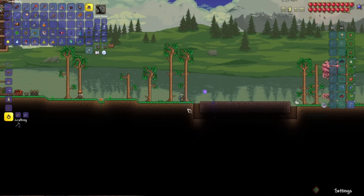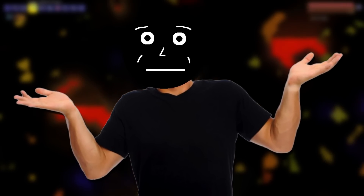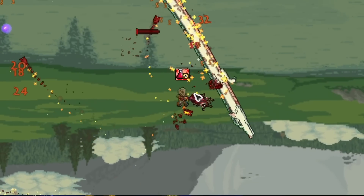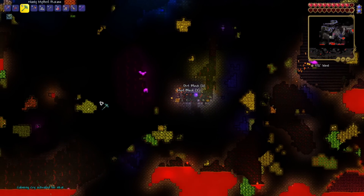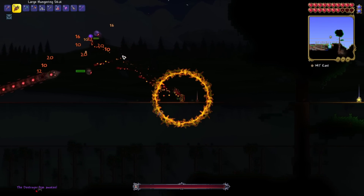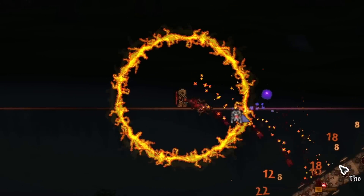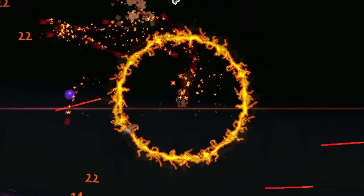I built the mushroom biome, got myself some mithril, made the mithril anvil, then went to farm adamantite. Since I couldn't get enough adamantite and traversing the underworld in early hard mode is a pain, I decided to kill some wyverns, get souls of flight, and craft harpy wings. Finally able to traverse the underground, I got tons of adamantite, crafted a full set of adamantite armor, got myself the adamantite stick, and upon gathering all the resources to craft the Destroyer summon, I went to go fight him at nighttime.